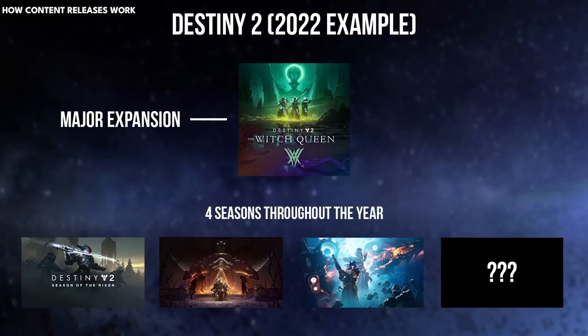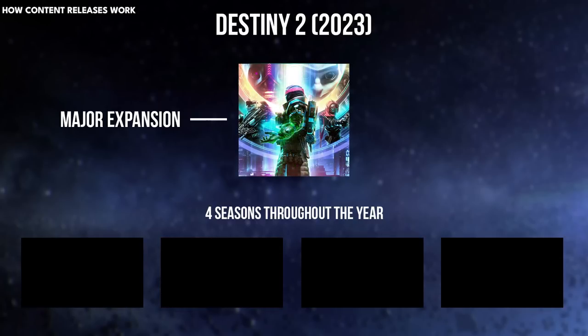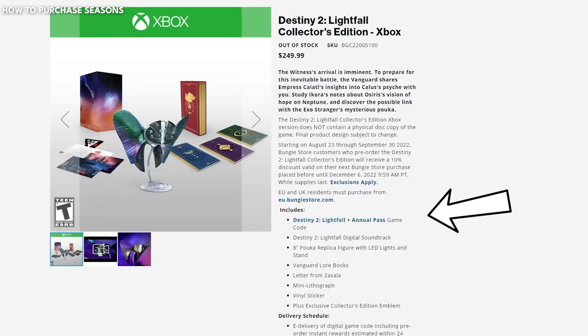Bungie has been releasing an expansion a year with four seasons alongside it. Expansions will stick around moving forward — nothing is going to be vaulted going forward — but seasons are removed when a new expansion releases. The only way you can purchase seasons is through the season pass, which is only included in the deluxe edition of that year's expansion.